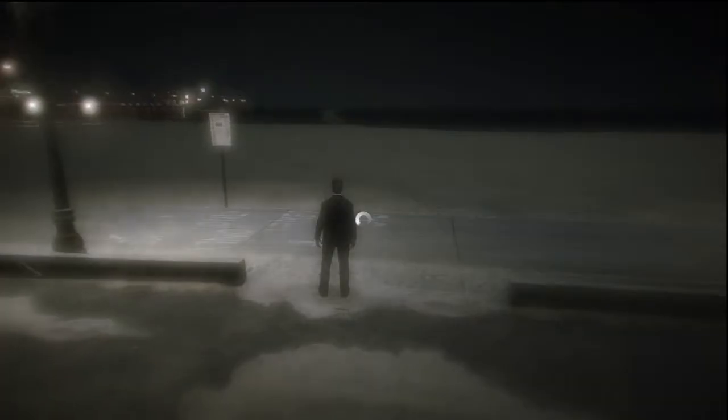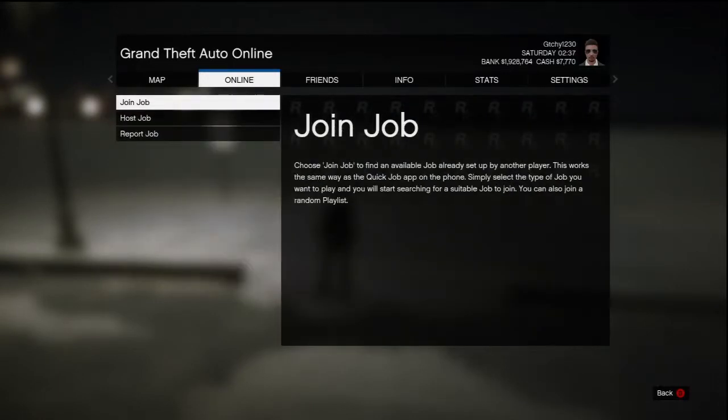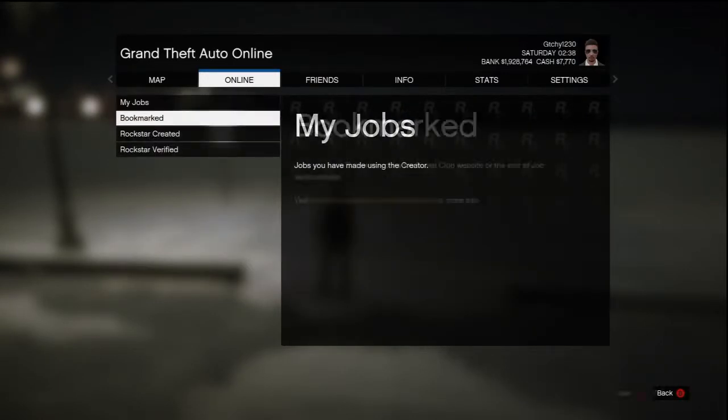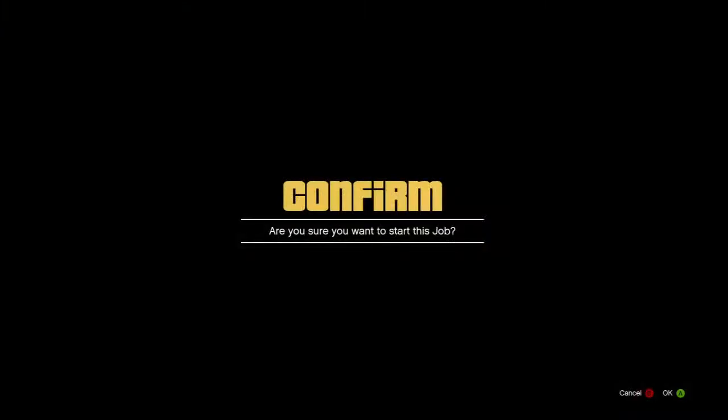As soon as you've done that, go ahead, start up your console, join a Grand Theft Auto Online session, and then pause the game, go over to the Online tab, hit Jobs, Host Job, then go down to Bookmarked and go to Races. The one that you're going to want is the one you just downloaded — Freeway Bridge — so go ahead and start that up.